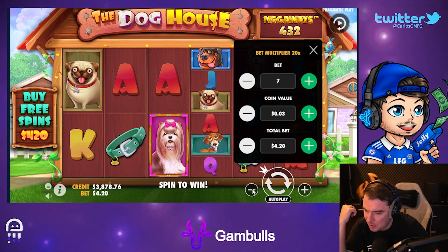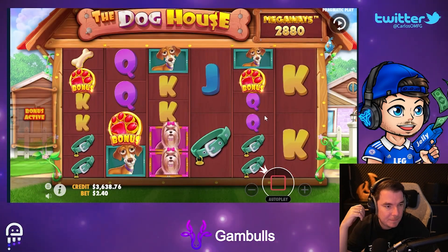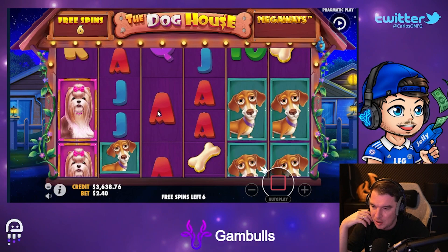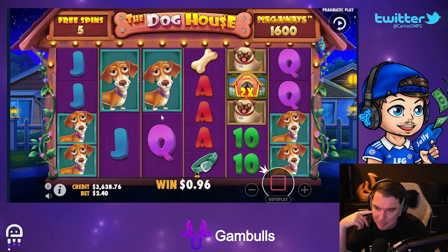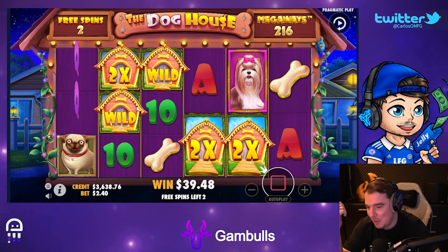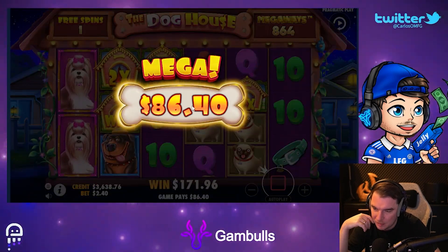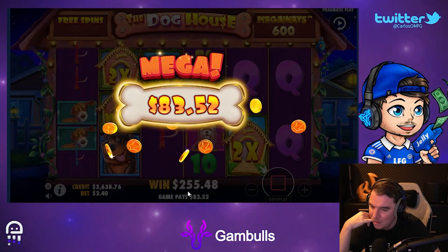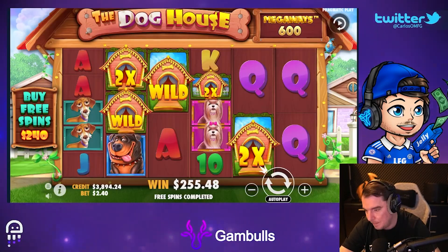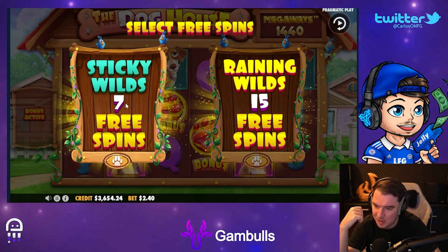We're gonna do some buys — some $240 buys. I usually do raining on two scatters, but let's just go sticky. If we rip like we're expected to rip here — drop one there, now we need one right here. We've got two wilds on the screen — it means nothing, oh six x. Money back. I have seen someone get six scatters on this before, all the way across boom. I think it's 20 sticky spins for six — it was pretty mad. That's a good start.